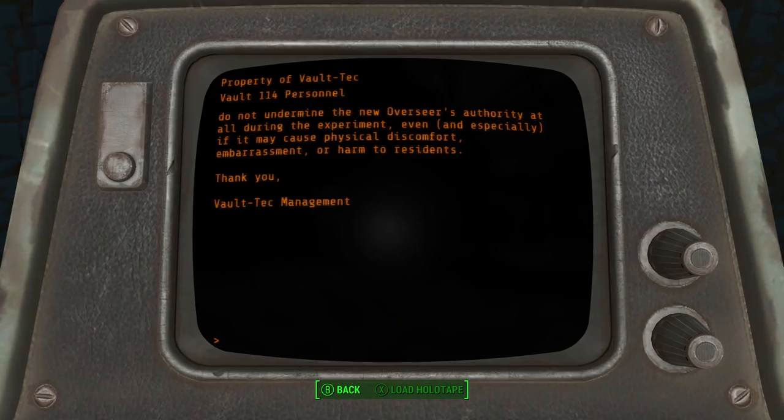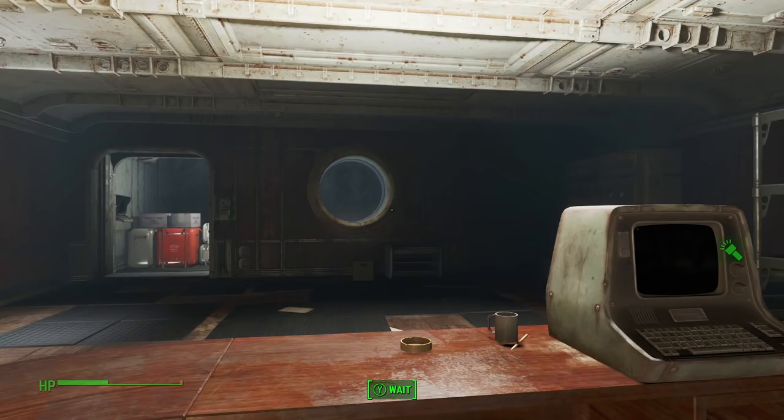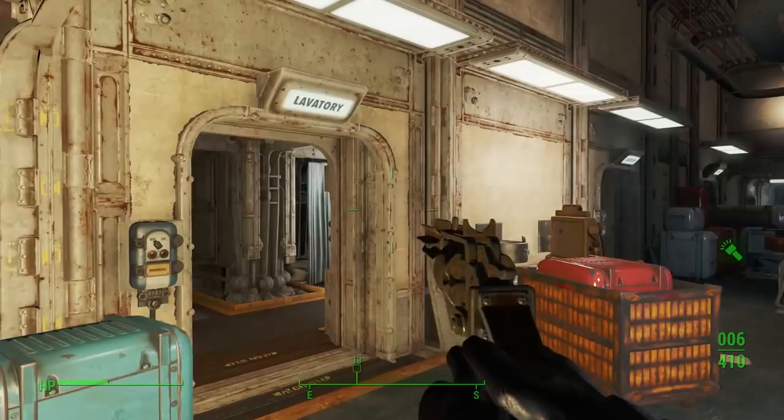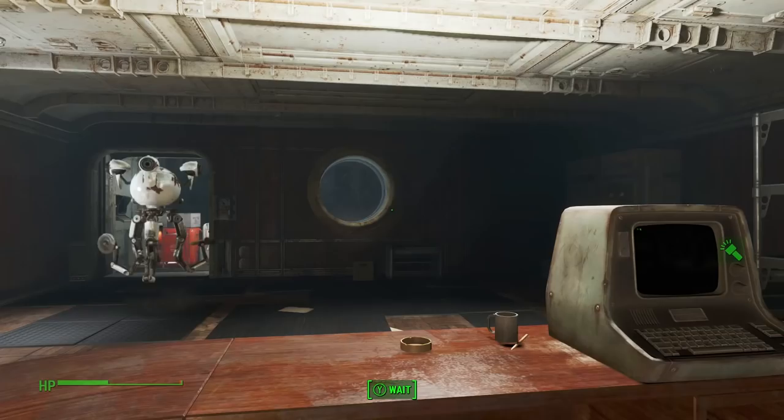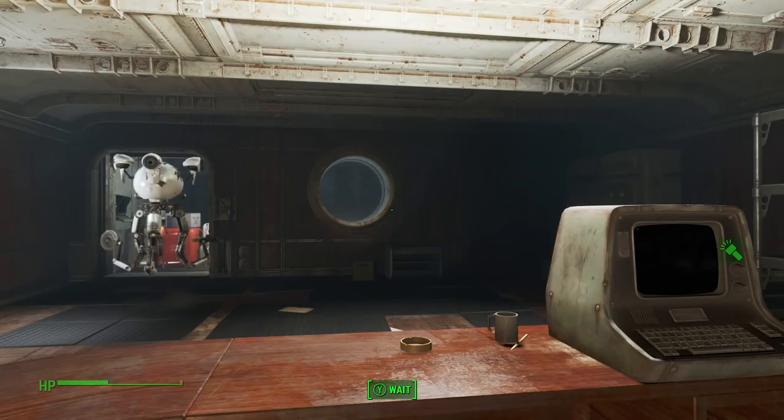"I ain't wearing no goddamn tie." Sadly, we don't know how the reign of Soup Can Harry would have panned out, because Vault 114 was unfinished and we don't know if any residents actually made it inside. Still, he seemed to have a knack for survival, so he probably did okay — as evidenced by his attitude toward Abraxo cleaning product warning labels: "Not for consumption? Don't you tell me what to do. I'll eat what I want."